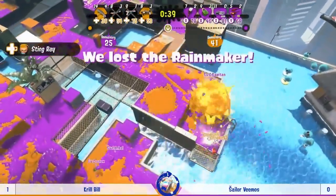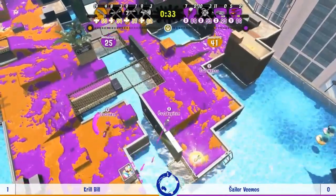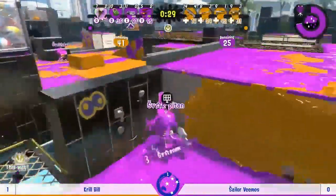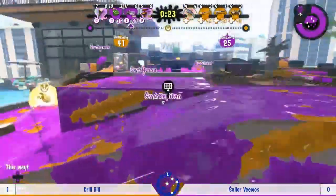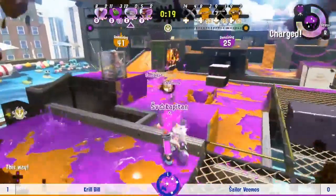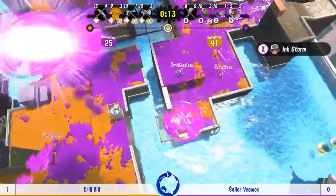They look pretty happy — the Rainmaker's in the shield on their side of the map. In their shoes I'd leave that position for now with 30 seconds left. Krill Bill have burned their Stingray as well, although it's less valuable when trying to gain the lead. At this point Krill Bill really need either a lot of unforced errors or tremendous luck if they want to get that Rainmaker open and grabbed.